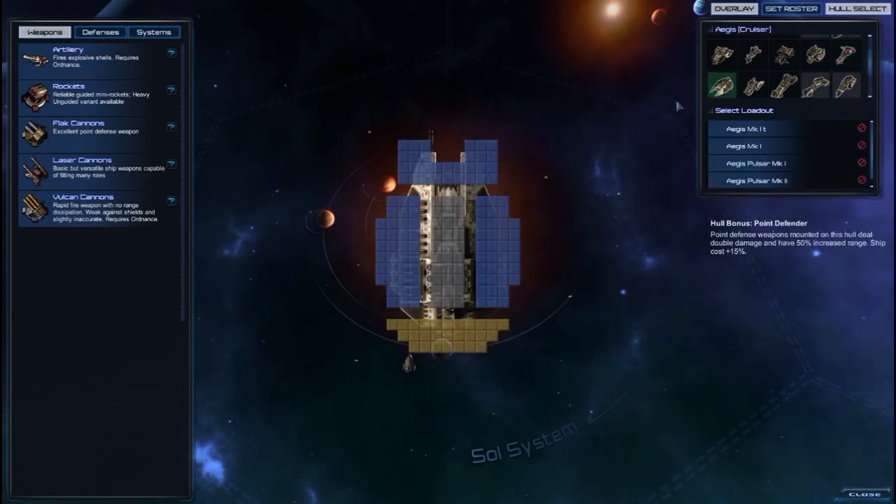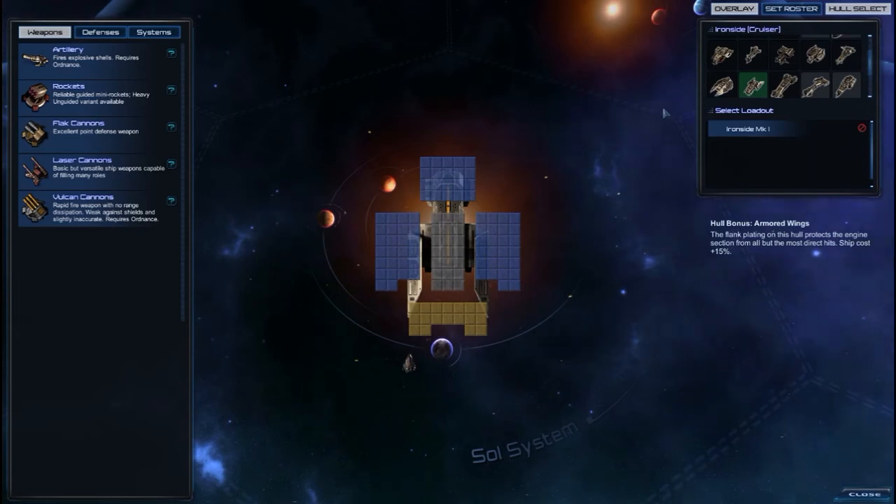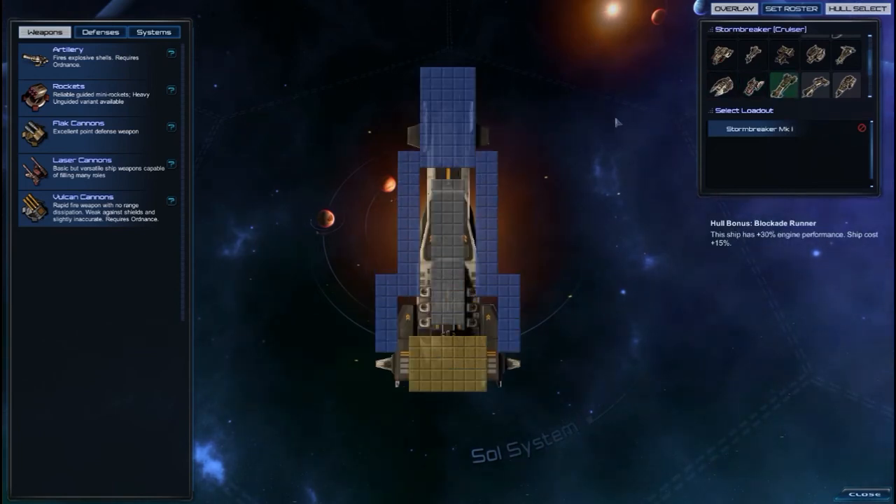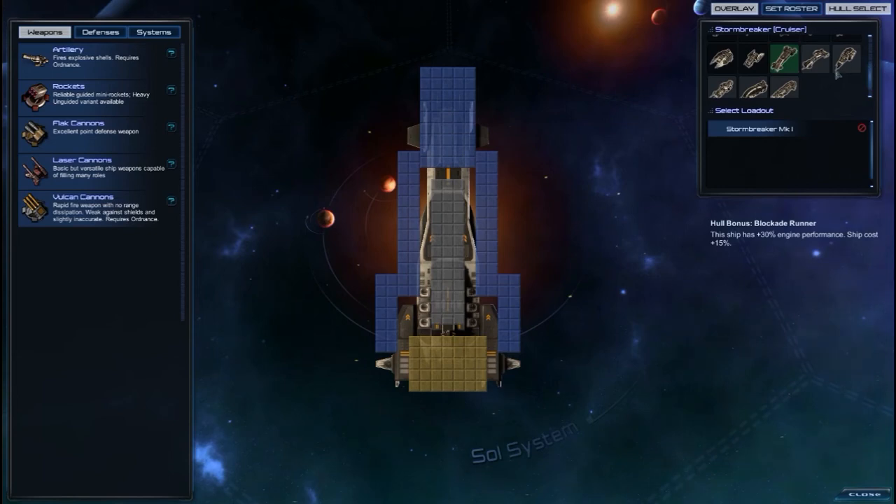Now this is a Cruiser. Point defender: point defense weapons mounted on the hull deal double damage and have 50% increased range, ship cost 15% more. Armored wings: another Cruiser — flank plating on this hull protects the engine section from all but the most direct hits, ship cost 15% more. Blockade runner: ship has 30% engine performance and costs more. All of these give ships better, increased stats.